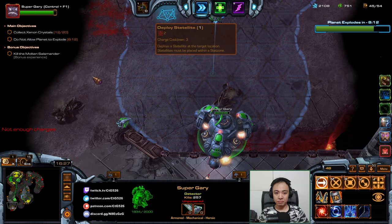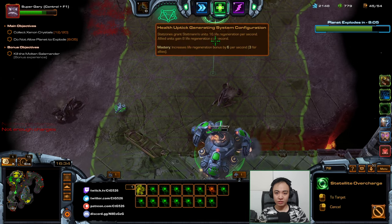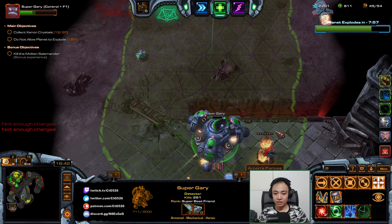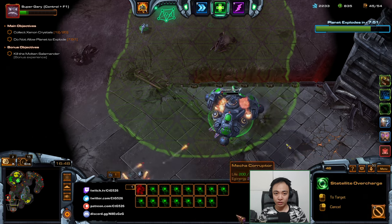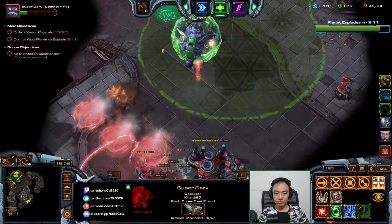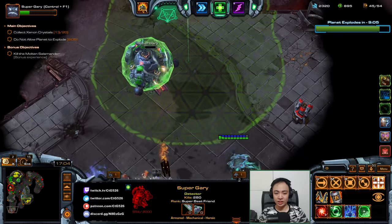Do not die. I can see the usefulness of the stat zone even if it's not being used in a specific area — it's providing vision for everything. Nice soul as an ally — that's going to help me out really a lot. Super Gary is so strong.